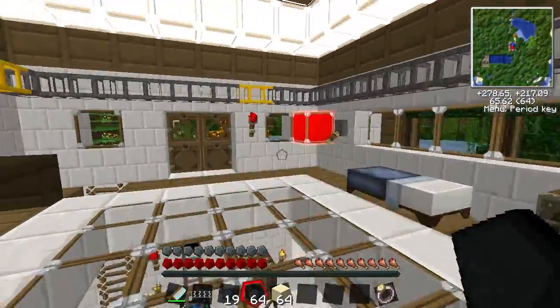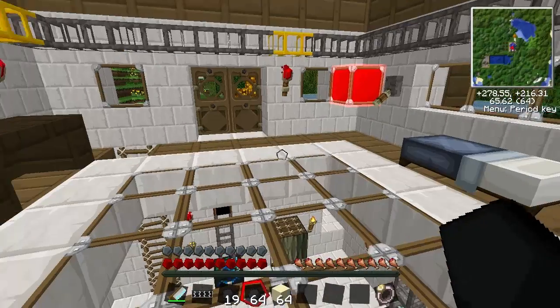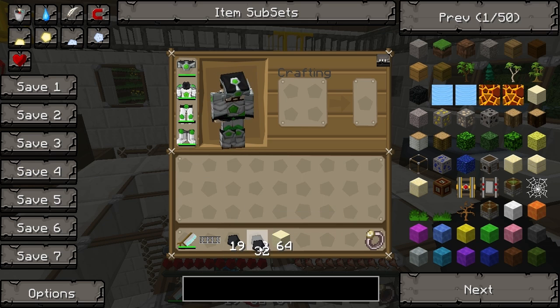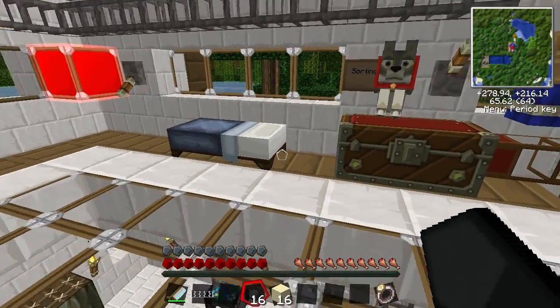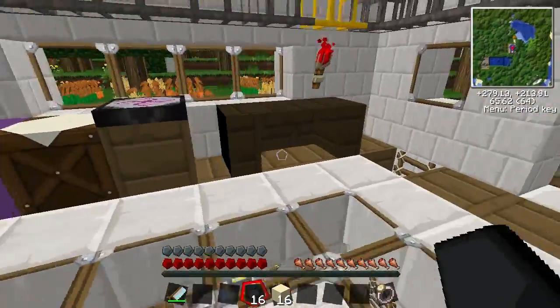Today I'm going to show you how to continue with the sorting machines and pneumatic tubes. I've got a few things we need: 64 sand and 64 coal - I'm just going to use 64 because it's a nice amount, but we can divide that up. And then a bit for the alloy furnace to power it as well.